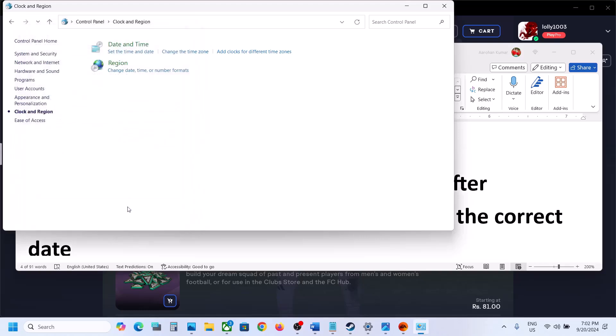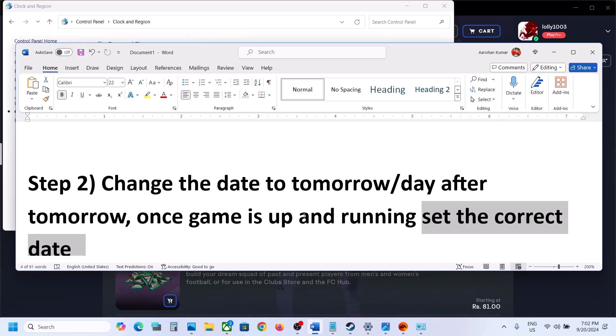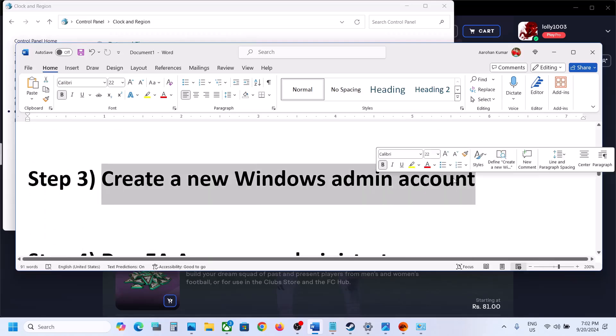If you set the correct date and still face the same problem, you can keep the wrong date while you are playing the game and then set the correct date once you are done playing. The next step is to create a new Windows admin account, as this has worked for many players.